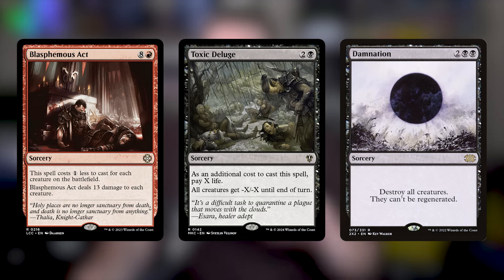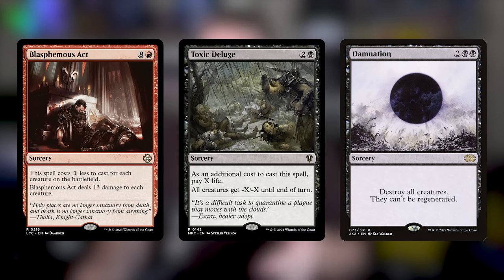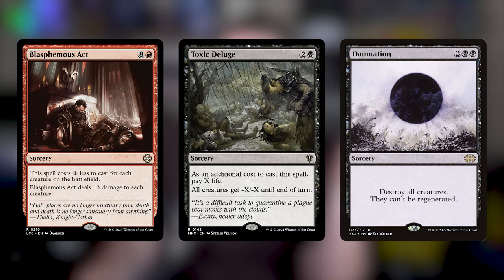If you have too much riding on multiple upkeeps, everyone might just fixate on you and your commander, which won't be good. I also think that as long as you're going long, this deck is really good — every upkeep you gain advantage whether you're manipulating it with Obeka or just waiting until your next turn. So I wouldn't shy away from board wipes. Just reset the board, but by the way, you still have the Monarch, the initiative, or cards that trigger during your upkeep. I'd definitely run Blasphemous Act, Toxic Deluge, even Damnation — things like that.